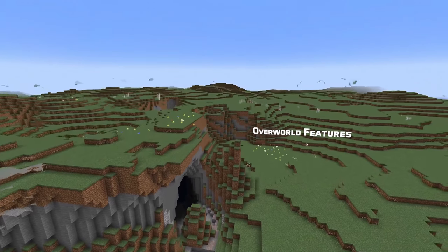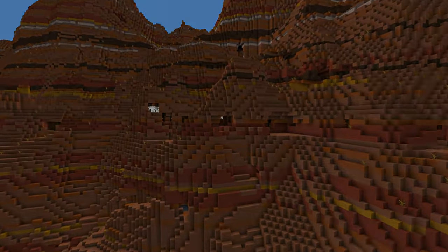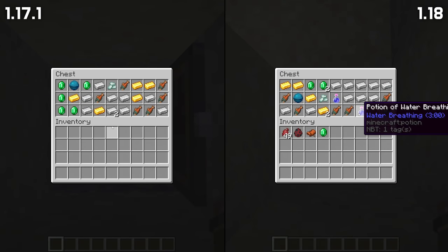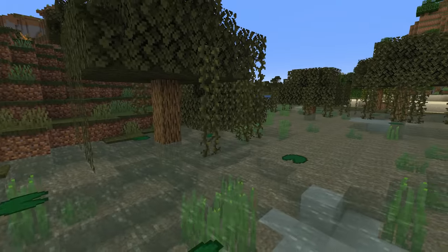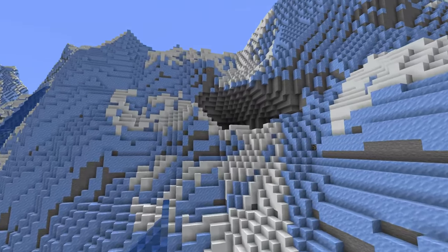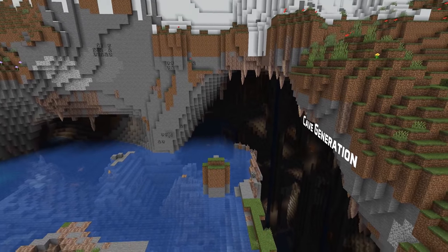There are also some smaller changes to existing biomes and world features. Mineshafts can now generate higher up in the world in badlands, generating anywhere between sea level and the surface. Villages have been tweaked to be slightly more spread out. Buried treasure chests now contain between 0 and 2 water breathing potions in addition to the existing loot. Stony shores have been changed to include large strips of gravel, and swamps have been changed to let trees grow in two blocks of water instead of just one. Water springs are more common, leading to more small streams and waterfalls down mountainsides. The water lake feature has been removed, with a new feature called aquifers introduced to fill this need instead.